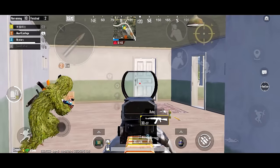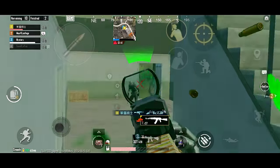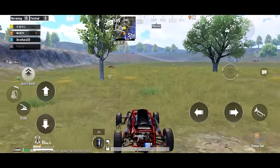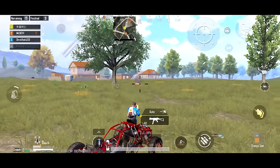Tip 37, hard scope. When you have confidently predicted the position from where your enemy will come, just hard scope in there — because this is a sure-shot kill. Tip 38, change seat. Learn to change seat and fire when needed, as this will surprise your enemy and make you look faster.